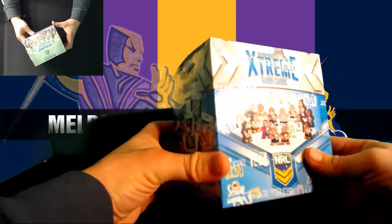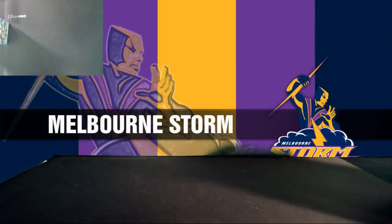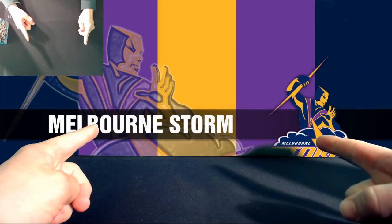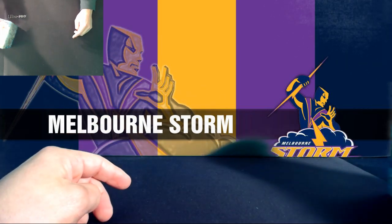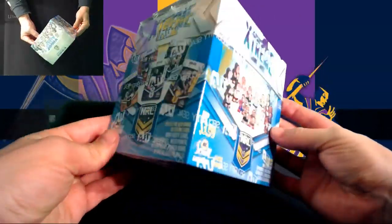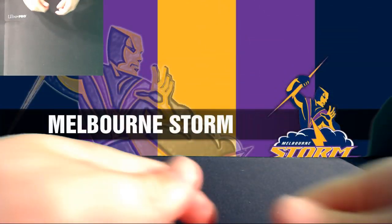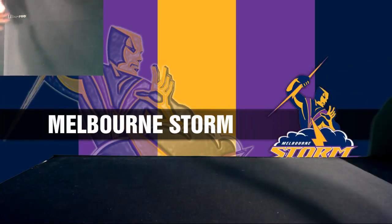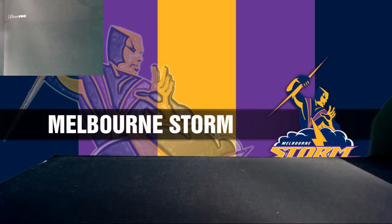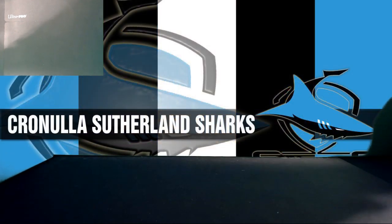We'll call it 'Double Shot.' Basically, we're going to use our background image during the break. If a serial-numbered hit comes out and it happens to match the same team that's on the background at that time, we'll throw in an extra box which we'll randomise and give away to somebody. So even if it's not your team, you'll still be in a draw to win a box. Just yell at me in the chat if I miss it because I'll be watching the cards.